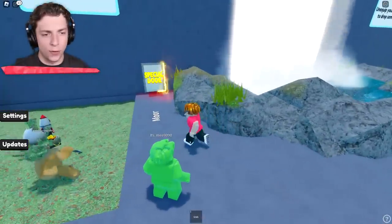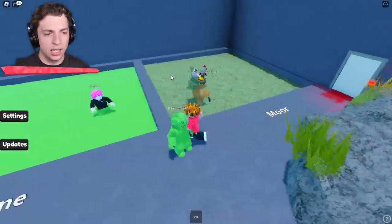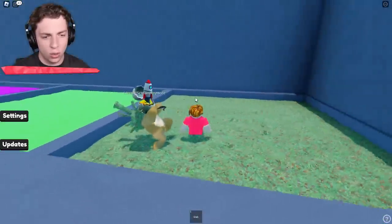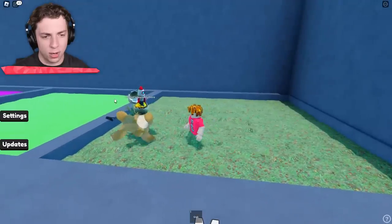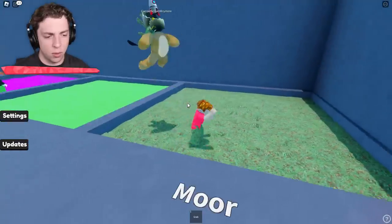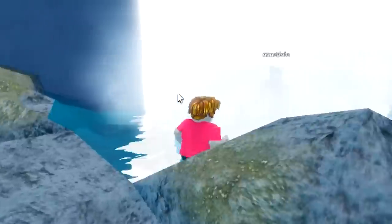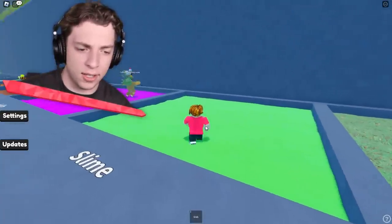Once we've done the last two, we get to go through this special door over here — I'm interested to see what that is. Let's go in the moor first. This person is just dancing. Cool outfit, but they cannot scream anymore. I don't know what moor is, but I just want less of it. Slime is our last adventure.